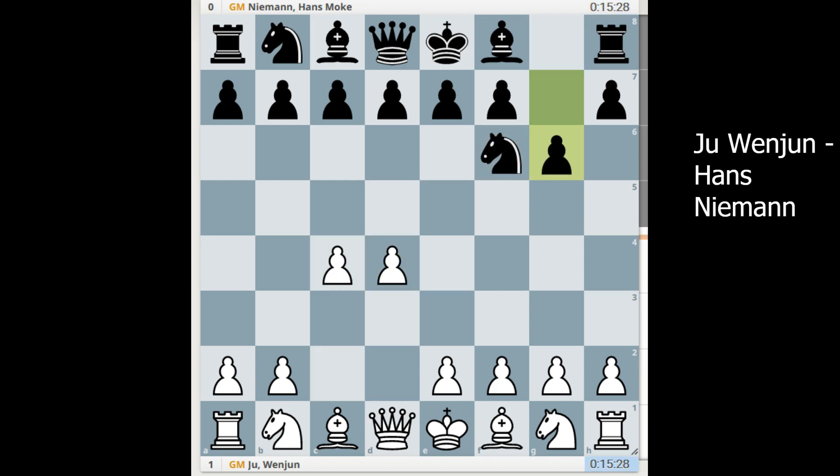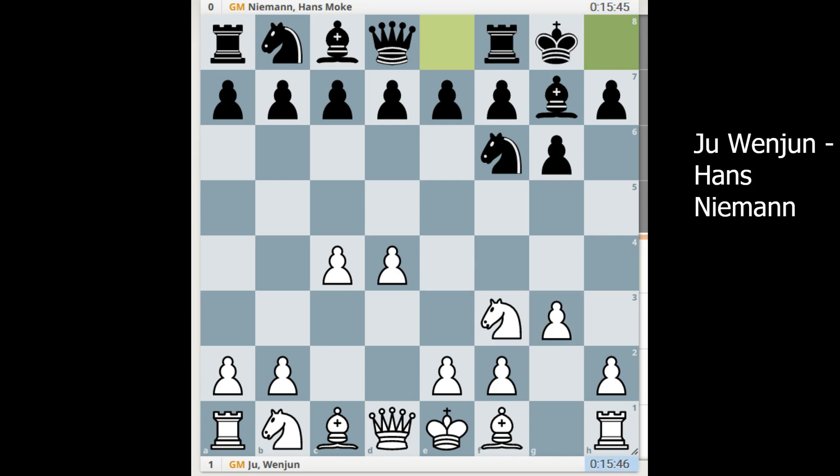d4, Nf6, g6, Bg7. So Hans goes for the King's Indian Defense. For young players, it's very natural to play such aggressive openings. For instance, Nakamura played it until he became around 20 years old, and then he switched — with all exceptions — to Niemann's Indian Defense, because it's more solid. For young players, it's more common to play as sharp as possible.